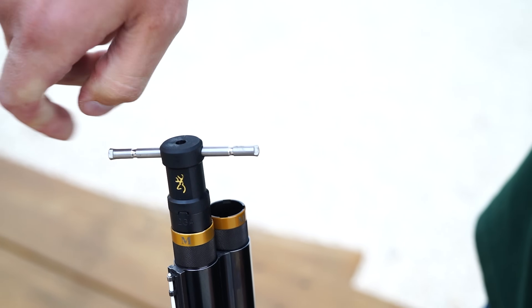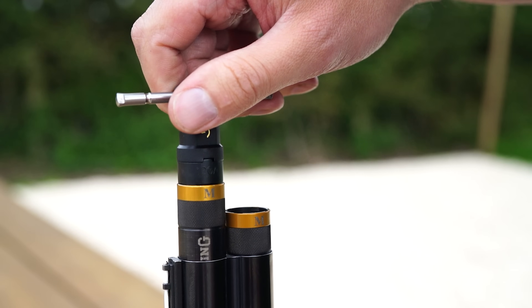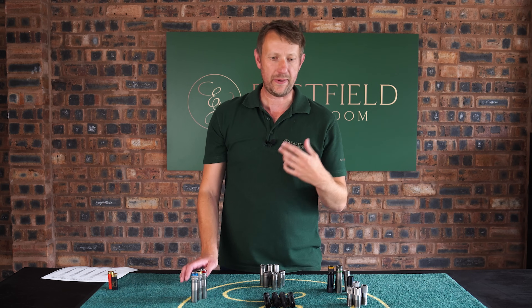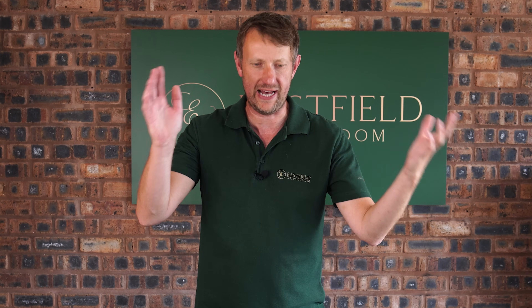So where do we start with chokes? What is the definition of a choke? The definition of a choke is simply the tapered constriction on the muzzle end of a shotgun, and that basically means it's all about what kind of pattern, what kind of spread the end of the barrel chokes out. It's as simple as that.